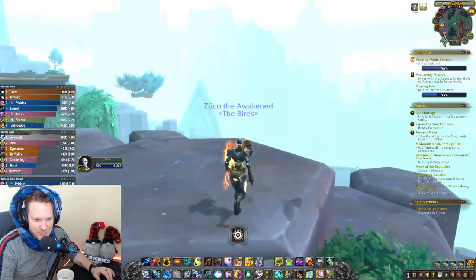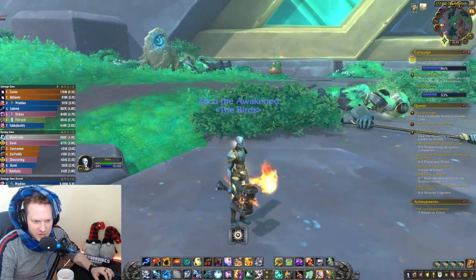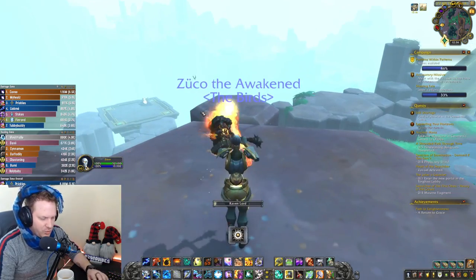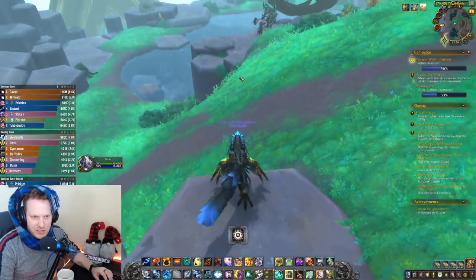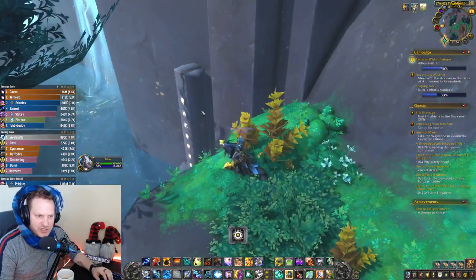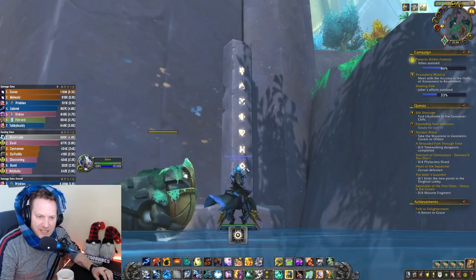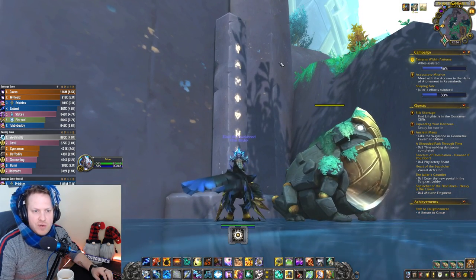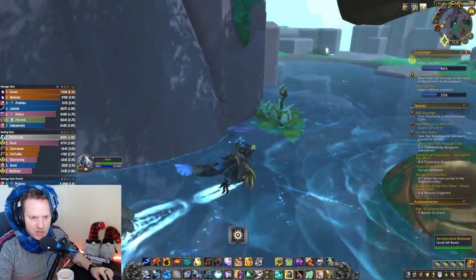This is what it turns you into, and you get this for 15 minutes, which is pretty legit. I actually love this, it's super cool. This is obviously the female version — I think there's a male version that's different, but I haven't seen it. First time I've seen it. So let me show you how to get this. We are on the Sepulcher island, and there are about six of these language pillars scattered across this zone.